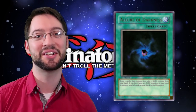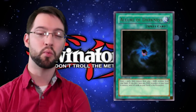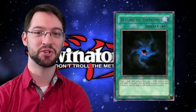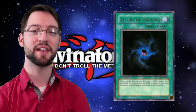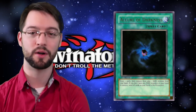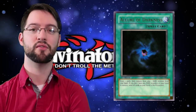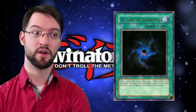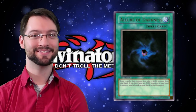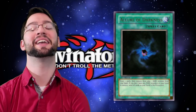Number four is Allure of Darkness. Allure of Darkness is a normal spell card that reads: draw two cards and then banish one dark monster from your hand. If you can't, you discard your entire hand. This card is absolutely fantastic and puts a nice cherry on top of the entire theme of this set, which is copious amounts of broken dark attribute support. Giving dark monsters their own attribute-based draw card is really fantastic — I really wish we had an Allure of Darkness for every attribute.